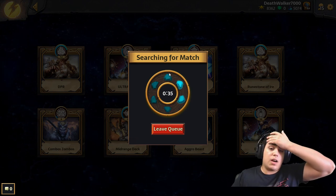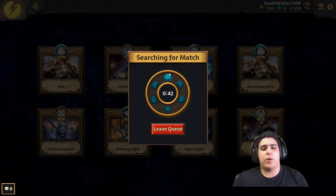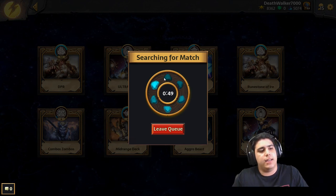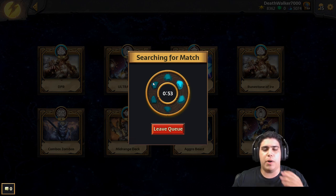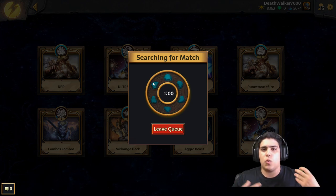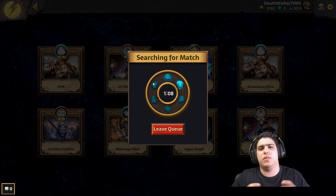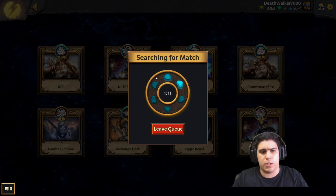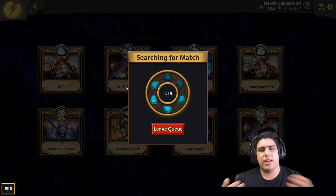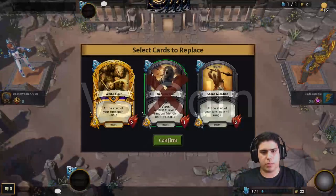This deck is really all about swarming the board. Odin does that but with 1/1s, and this deck will do it with 2/2s. The cards buff each other — the Basilisk buffs other beasts, the White Tiger buffs itself, the Stone Guard also buffs himself, the Sooku is buffed by other beasts, and the Hyena is buffed when you play other beasts. You can see all the synergy, whereas in Odin you just swarm and deal direct damage without cards really interacting with each other. We're going to be playing against Odin, so let's see which aggro deck comes out on top.